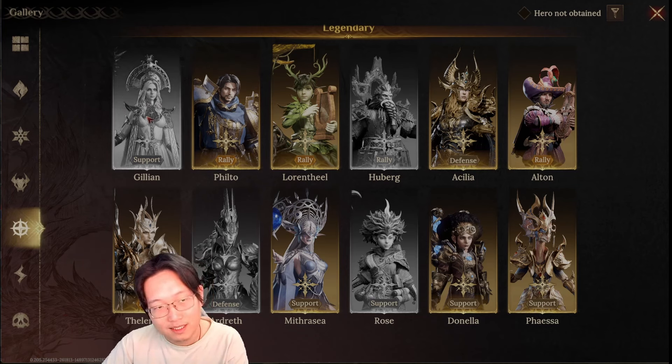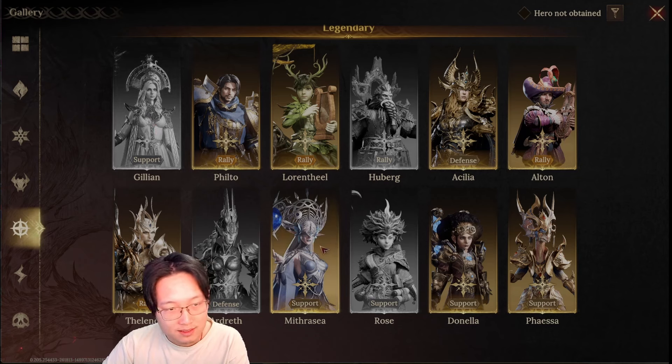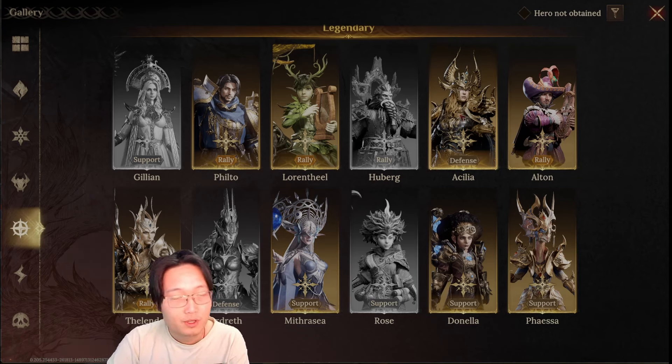You have Gileon, one of the best healers. You have Mithrasia, the only broken reviver in the game. And then you have Acylia, another broken healer. If you have all these champions, you really don't have to go with any champion from other affinities.